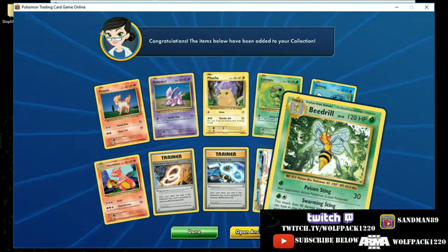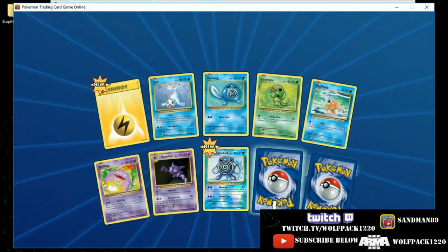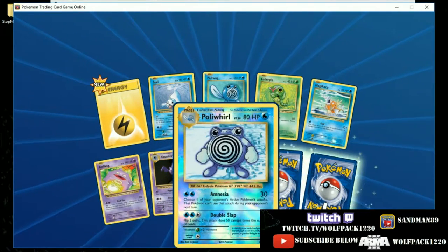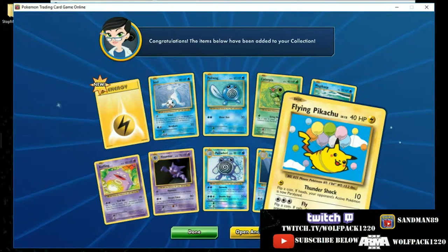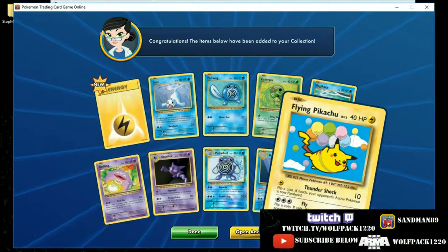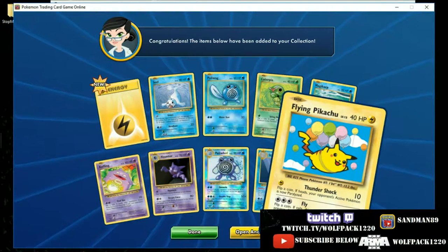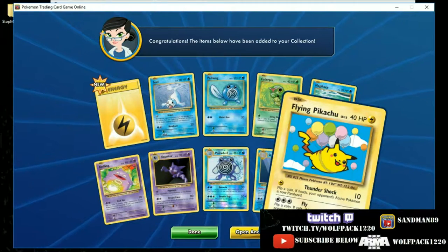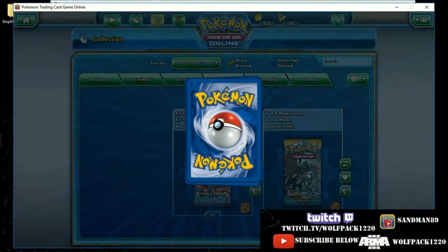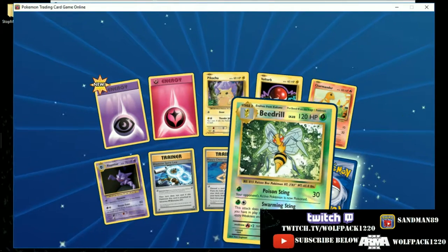This attack does 40 damage times the number of Beedrill you have in play — kind of good. It's weird that we have a reverse holo as the number eight card. There's a Starmie, and my wife was right — she said we'd get a secret, and here he is: Flying Pikachu. We didn't pull him out of the box — we did pick up the Surfing Pikachu though. Fly: flip a coin, if tails does nothing, if heads prevents all effects of attacks including damage during your opponent's next turn, for 30. I don't think the secrets they printed in here are going to be played in any tournament, but they're more or less just fun to have.